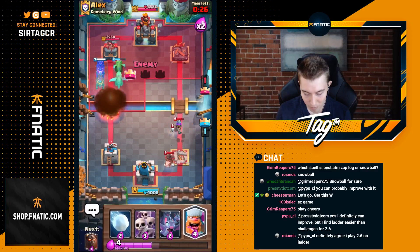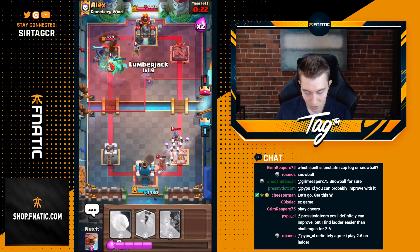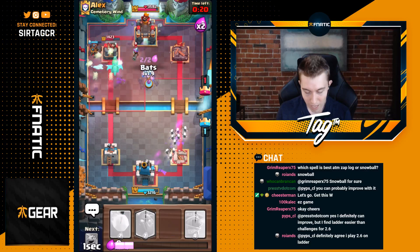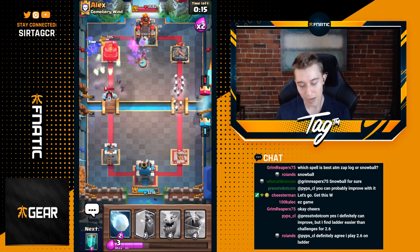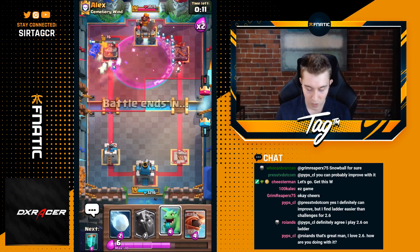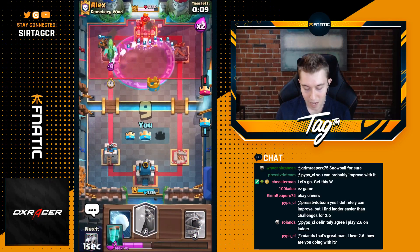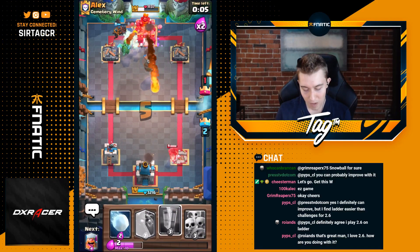Now he's gonna go for a Fireball, which means he doesn't have a great answer to the Clone, so we can go in for the Skarmy right on top of the Musketeer, go in for Lumberjack in the middle, and go in for Bats. If I had expended Elixir with the Skarmy on the right, not only would it have died completely in a pre-Log and given me no value, I would also not have had the Elixir to cannibalize his left-hand side and apply the amount of aggression that I did.